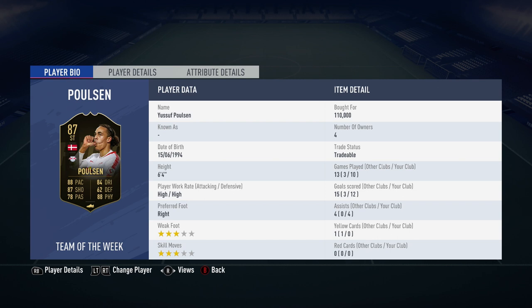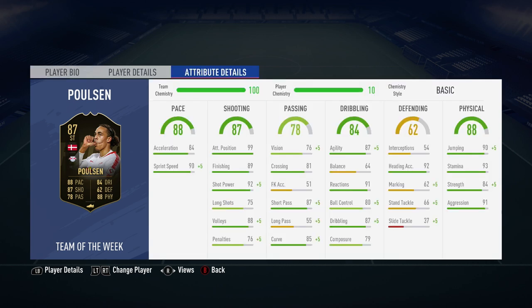I bought him at 110k; he's now worth about 105, 106 at the time of this recording. Going into his stats, he's got 84 acceleration, 89 positioning, 89 finishing, 92 shot power and 88 volleys — very tidy in and around the area.